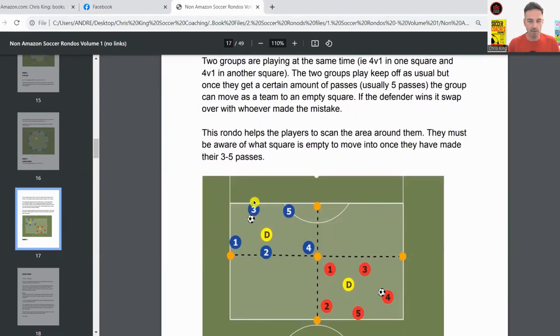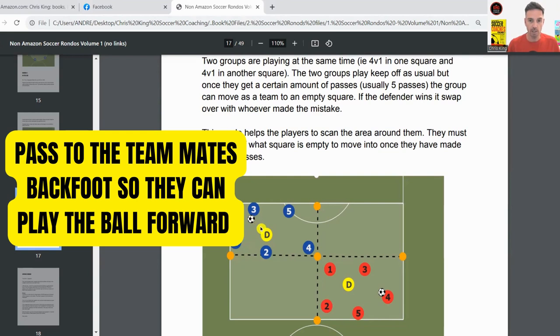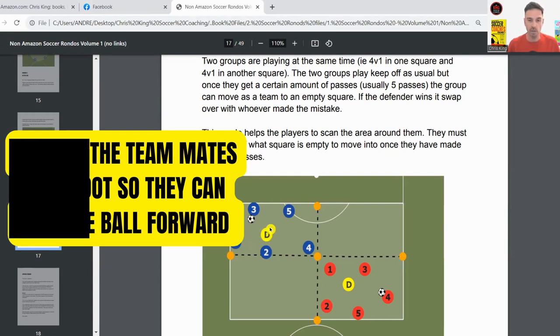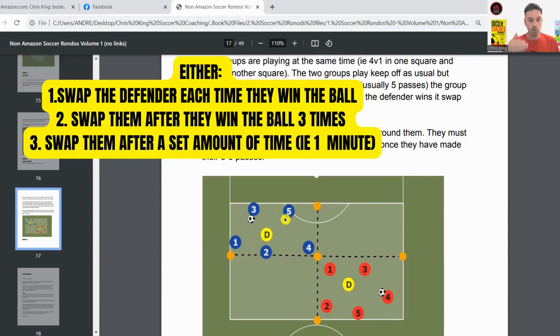Apart from that, it's the same things you're looking for in a rondo — passing to the player's furthest foot, so keep it away there so they can pass forward if they need to. You want quick passes, try and keep it to one or two touch. You want the defender really pressing, trying to win the ball back as quickly as they can. You can play it two ways: either swap the defender over straight away as soon as they win the ball, or keep them in for a set amount of time — one minute or 30 seconds — then swap it around.